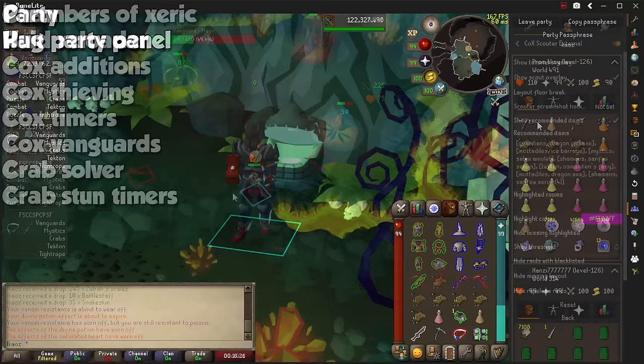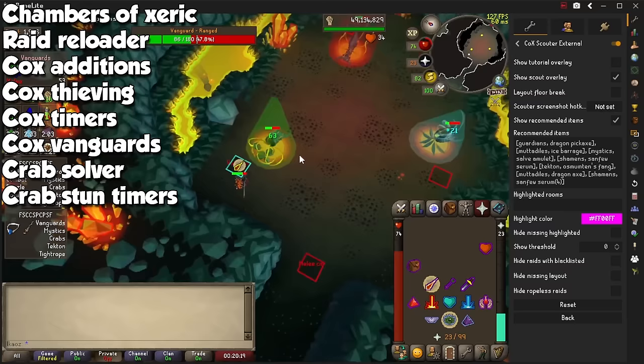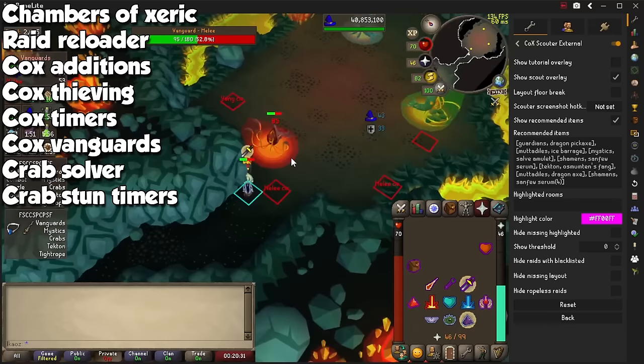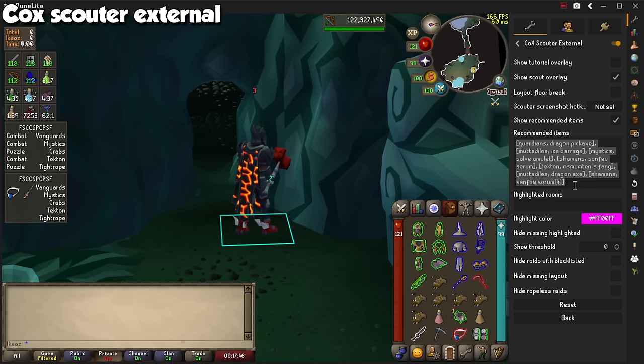For Chambers of Xeric, we have a ton, so download all of these to automatically enhance your experience. First of all, grab one called Chambers of Xeric. With Raid Reloader, you can click the Reload button on the sidebar when you're in the lobby, and you may be able to see rooms marked as Unknown if the layout allows it. Download Cox Editions, Cox Thieving, Cox Timers, Cox Vanguards, Crab Solver, and Crab Stun Timers to help with several rooms. Last one is called Cox Scouter External, and you can open the settings to input rooms and items needed with a specific format you will find in the description below.